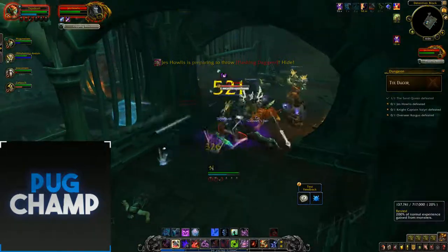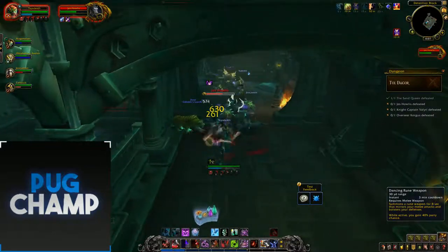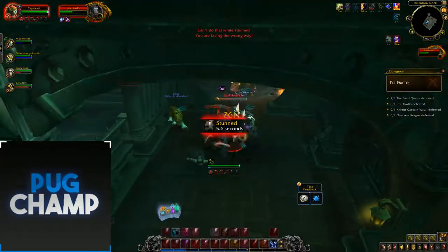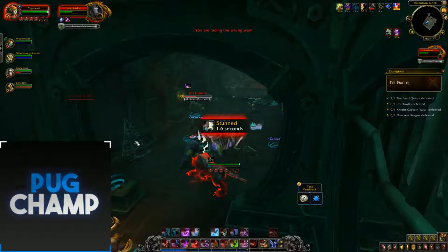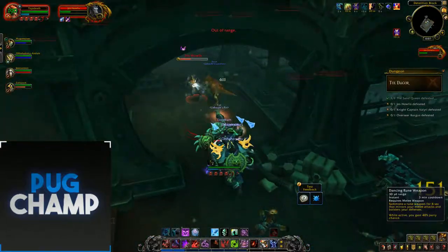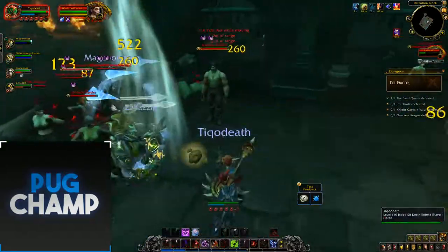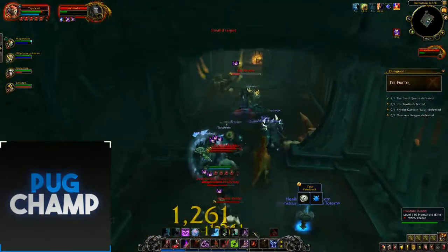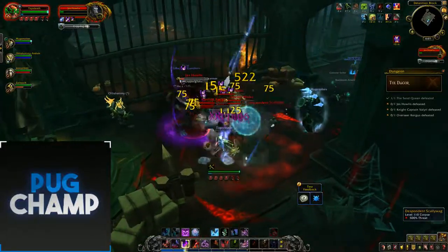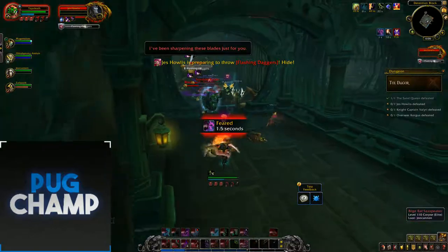We're just going to follow this boss — this is the one I had the most difficulty with. I think at 50% he does something. He's going to hit 15% soon — I don't have an interrupt. Good interrupt there — Smoke Powder. This is the one where he runs, so we're just going to follow him. Keep aggro — you want to literally follow the boss. A lot of people wait and kill the adds — just don't do that, just follow the boss. Interrupt Motivate and Cry when it comes up. The boss is really really low. Get ready to interrupt the fear. Feared for five seconds but we should be fine since the adds die relatively quickly.